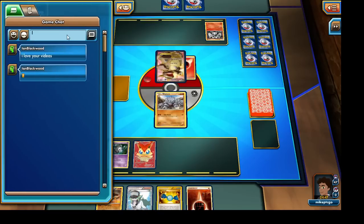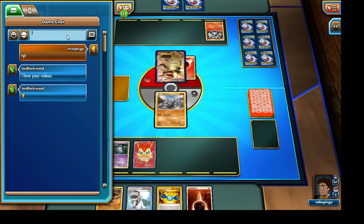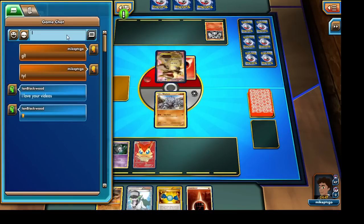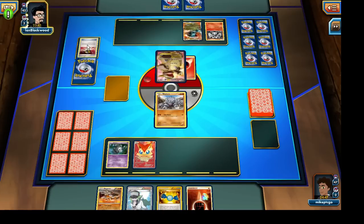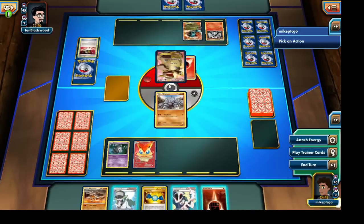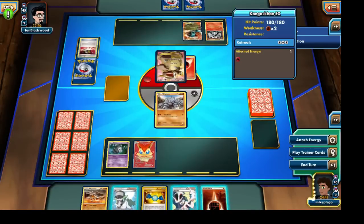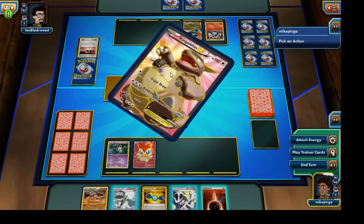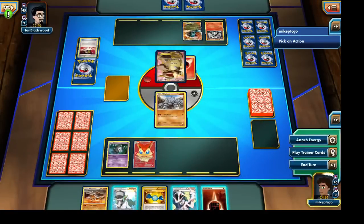Looks like my messages weren't actually being sent to my opponent. It looks like he's going to bring out one of his White Kyurem decks. Our opponent is running a very unusual deck, which could actually be kind of nice since we're not exactly running the most competitive deck either. I'm going to go and attach a Fighting Energy to our Rhyhorn. That Kangaskhan EX shouldn't be able to knock us out.